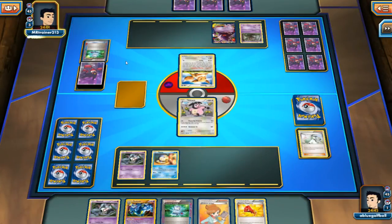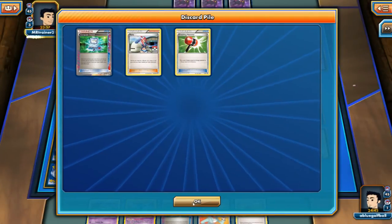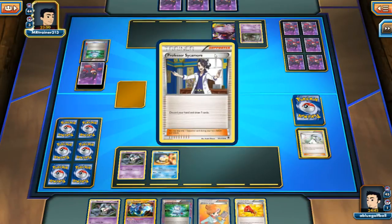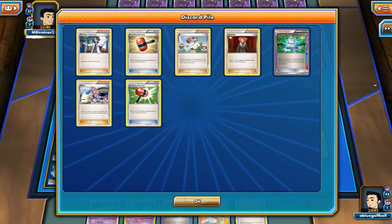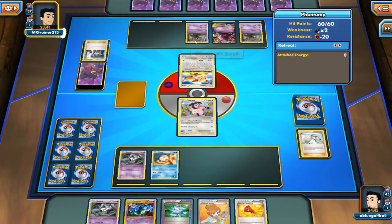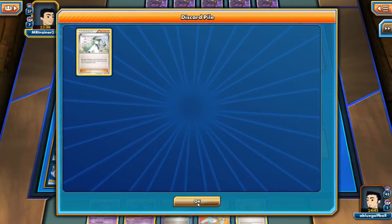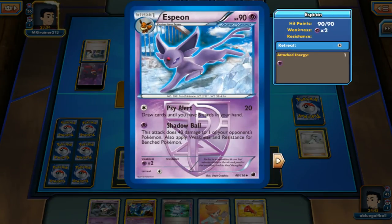My opponent discards a Crushing Hammer and a Skyla playing the Computer Search. Not too sure what my opponent is searching for — could be an N. If he does play an N that would be pretty devastating. But we see a Sycamore, and then another Crushing Hammer, an N, and a Lysandre off of that. Wow, that is brutal. My opponent could have played the N but took a look at the scenario and noticed I didn't play anything after playing my N besides a Piplup onto the bench. We'll probably see a Shadow Ball or Sight Alert, which can be devastating.